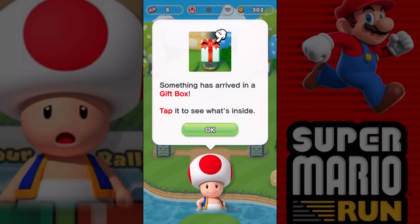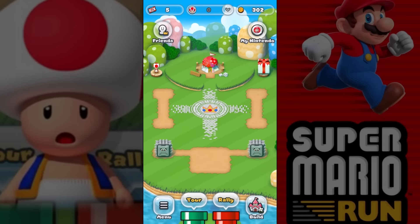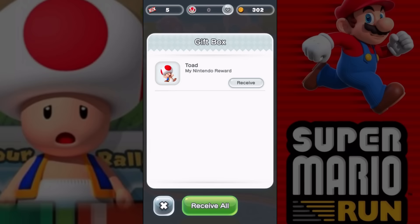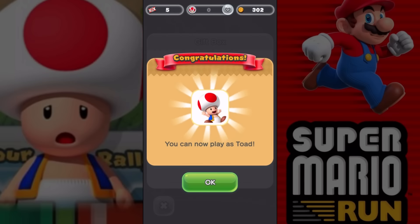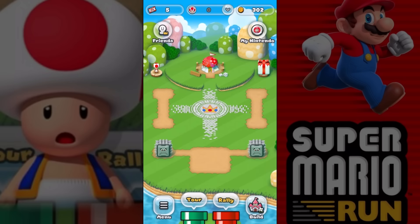Something has arrived in a gift box. Tap it to see what's inside. There's the gift box on the right side if you're wondering. Ta-da! Receive Toad! There we go. You can now play as Toad. So that's what you need to do - you need to make your Nintendo account and then connect it and just do what I did.